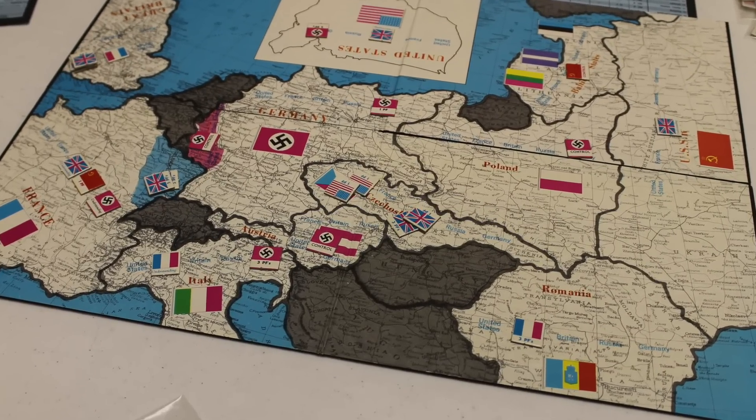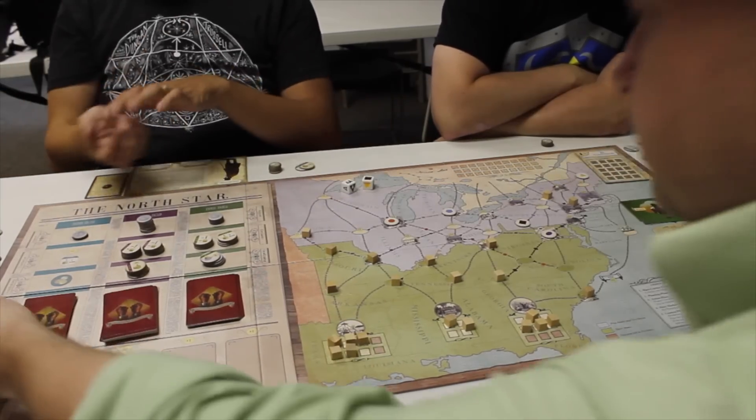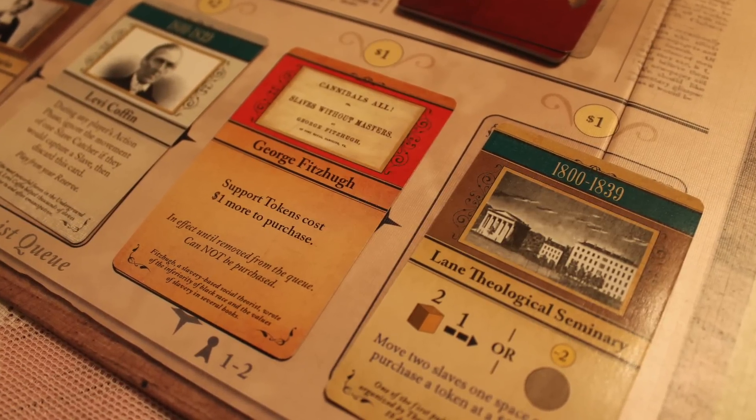I talked about Origins of World War II here on BoardGameBreakfast a while back. It's a great game that has a ton of history, but it's not really a war game, and I love it. One of the best historical board games that has come out in the last few years is Freedom: The Underground Railroad. You're working together to get slaves out of the plantations and flee them north to freedom in Canada. It's a great game, you really become invested in it, and it's a great tool for teaching history. Event cards come up and they really inform people about the history of the era.